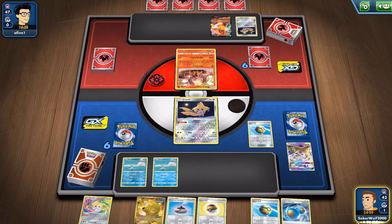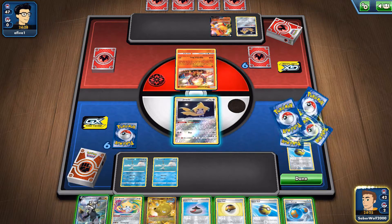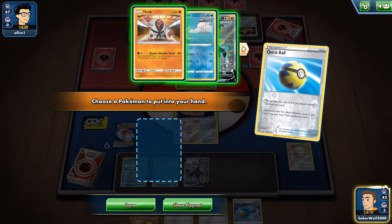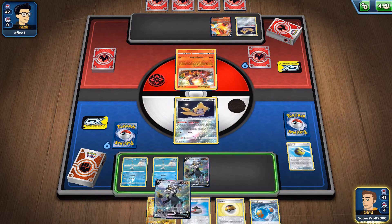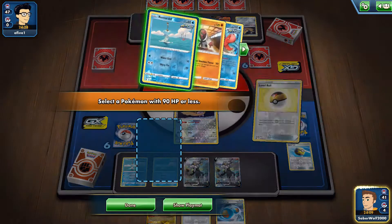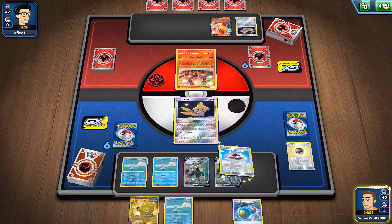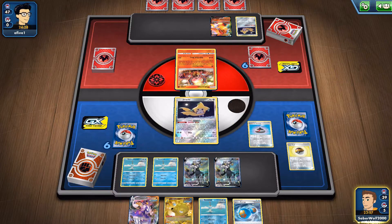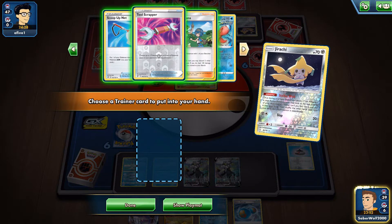My opponent mulliganed a bunch of times, so we've got a bunch of free cards either way. I'm going to use this chance to search the Urshifu with Quick Ball number two — let's get the second one as well. Why not? Get these guys out and ready. And I'll Level Ball to get the other Remoraid, though it's probably not going to bench that down. I was fortunate enough to open up with two Remoraids, so the Level Balls aren't going to be very useful now.